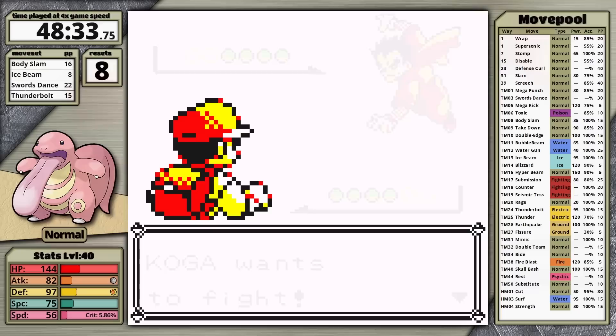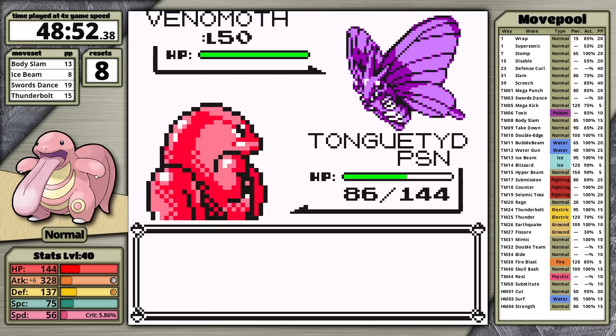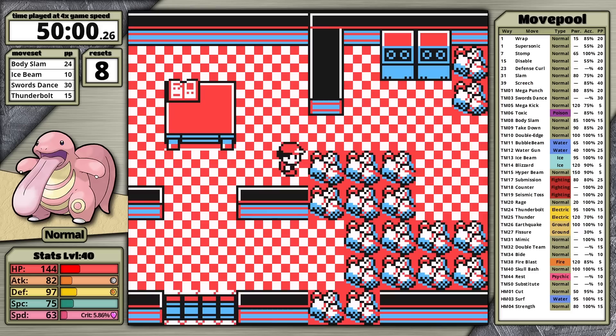Against Koga, having a status condition is actually advantageous — the first Venonat can't use Sleep Powder on me. After maxing out my attack stat, I move first against all the Venonats and one-shot all of them with Body Slam. Venomoth is last. I just need to survive one hit — it goes for Psychic, Lickitung survives, I hit Body Slam without a crit, and the moth faints. That's a big relief, because Venomoth is a Psychic type if you didn't know.